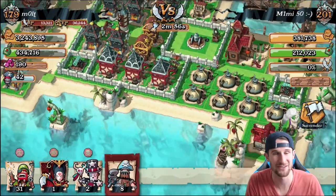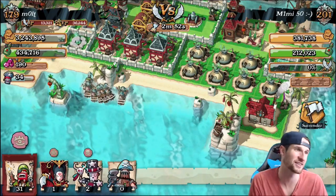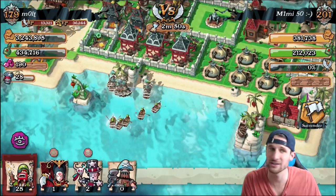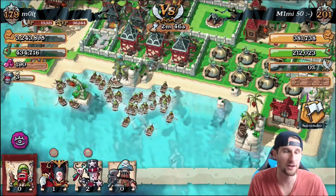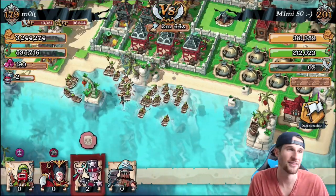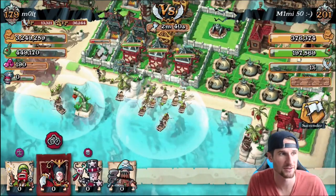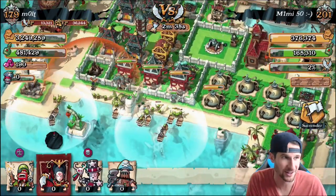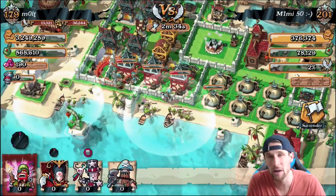I also have an epic replay for you guys in a little bit with some gnarly loot on it, so I know you're going to be excited for that. We're going to do what we always do — drop down our Juggernauts in the front of the line, followed up by our Gunners, and then Shinshai comes in and is going to do some work. We drop off our Witch Doctors behind them so they can heal and keep up the Gunners.